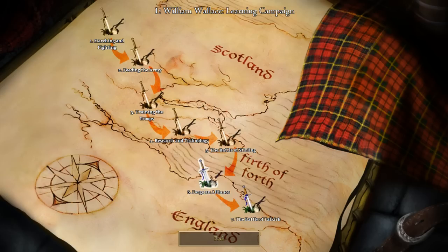Hey guys, welcome back. We're at the sixth step of a William Wallace campaign called Forged an Alliance. Let's get into it.